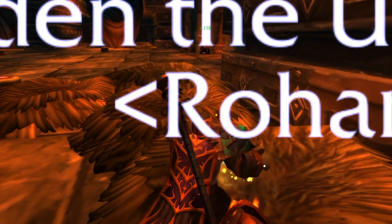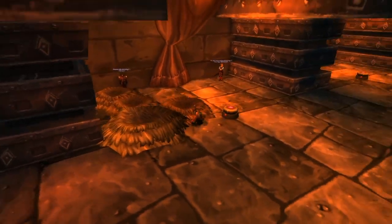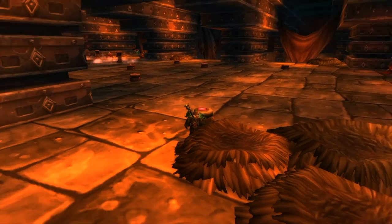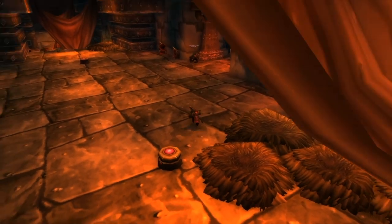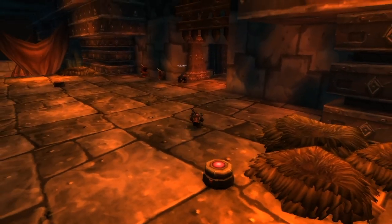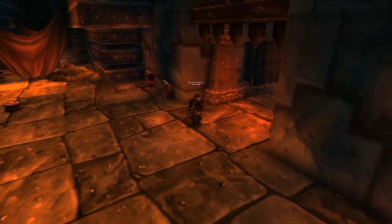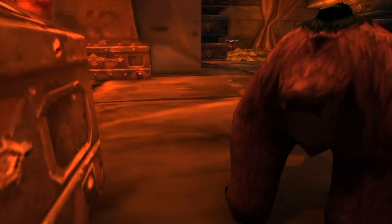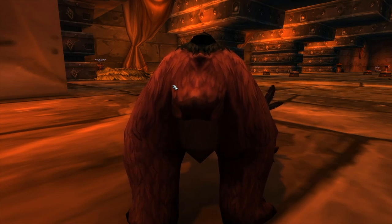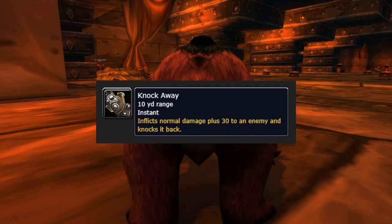Place a ret paladin here to drop Consecrate with Holy aura active — they generate extra threat to keep whelps off the raid and blow them up with AoE. The boss is tanked right here against the wall. There's no cleave, so all three tanks can go there with their backs to the wall. Three key abilities to watch: first is Knock Away, which drops half the threat of whoever Broodlord kicks — usually the current tank.